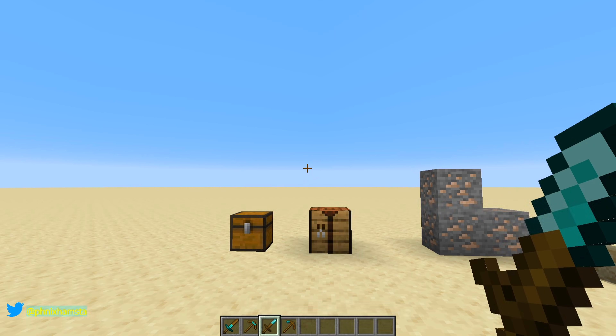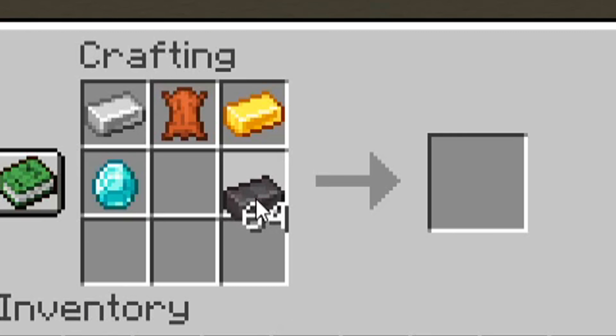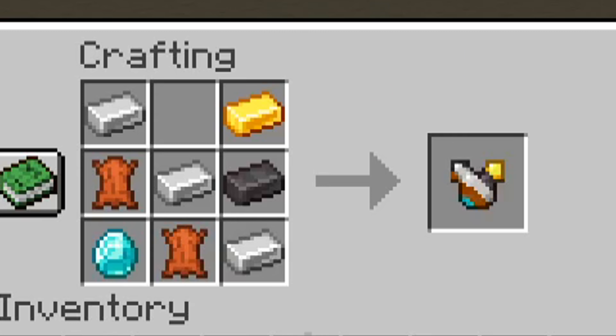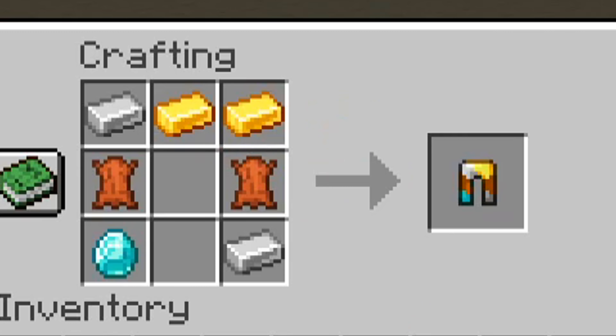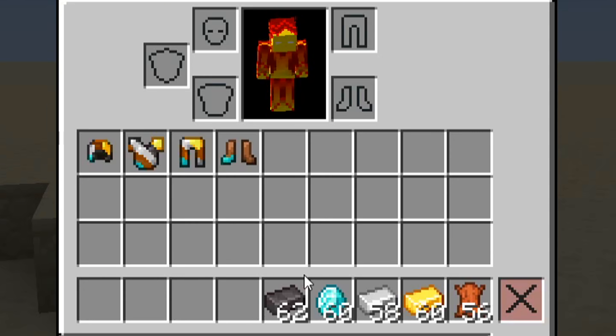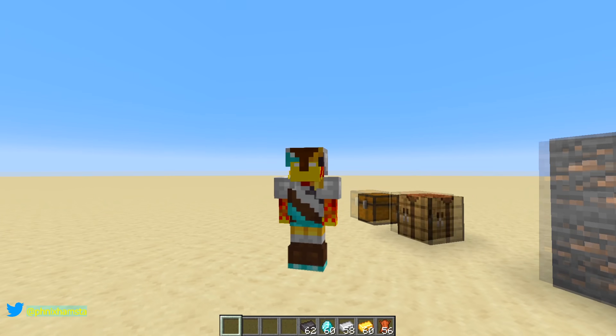What would happen if I applied the same logic to create different types of armor? What would it look like? So we've got a helmet, chest plate, leggings, and boots. There's the set, and this is what I look like.